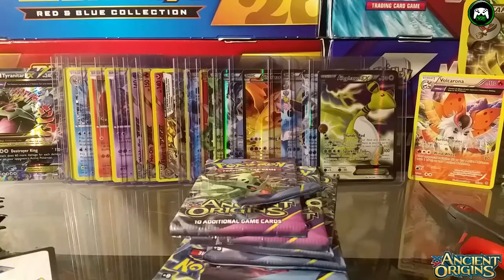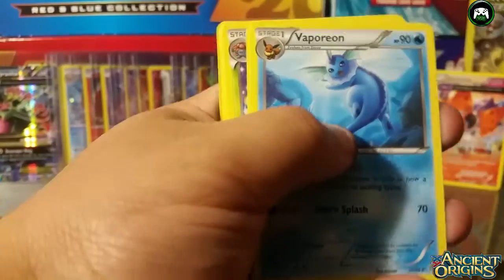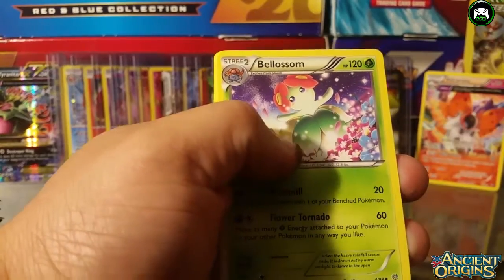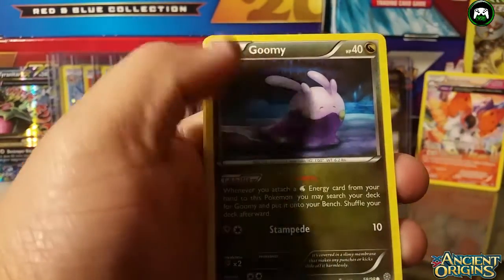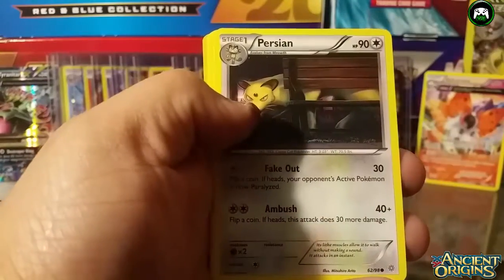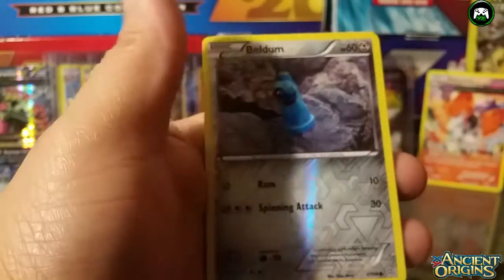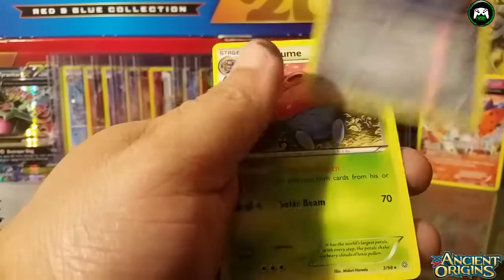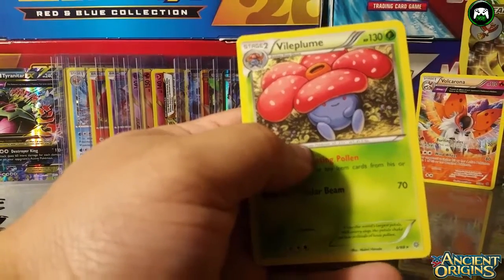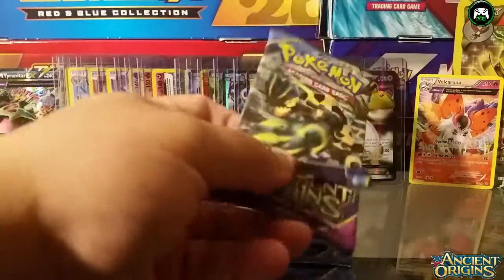It's my first time opening a Pokemon pack in like 20 years! This is the second pack — we have a Vaporeon, a Bellossom, a Gloom, an Unown — I wanted that card — a Persian, routes, and a Golett. There's a reverse Beldum, and the rare is a regular Vaporeon. Not even a holo, so you got a regular rare in the back.